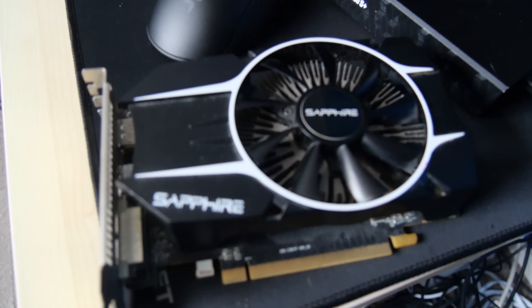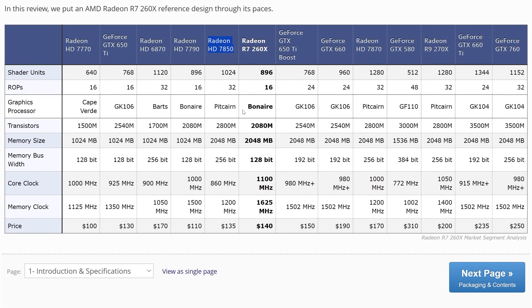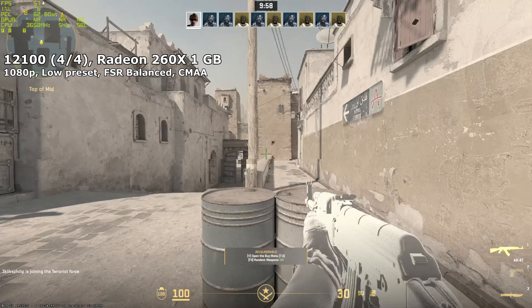I got the 1GB Radeon 260X. This tier of card was mid-range when CSGO first came out. This isn't quite the most powerful 1GB card you can get — I believe a more powerful 1GB 7850 exists out there somewhere — but this'll do. So with this all set up, I tested CS2 on this PC.